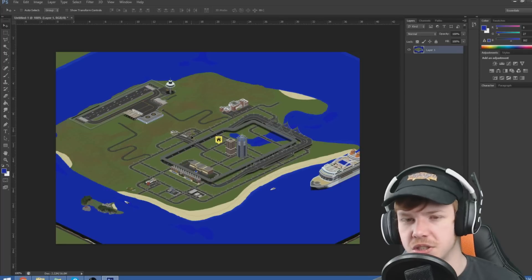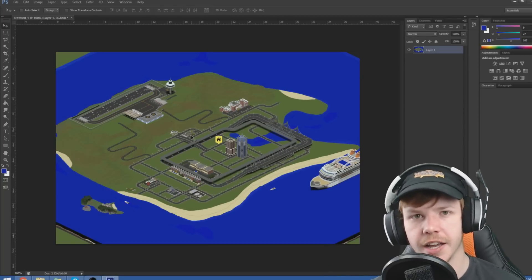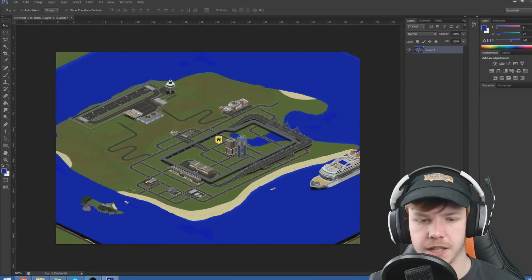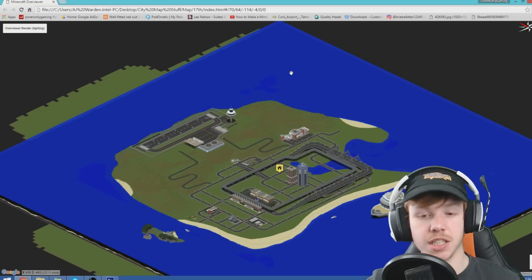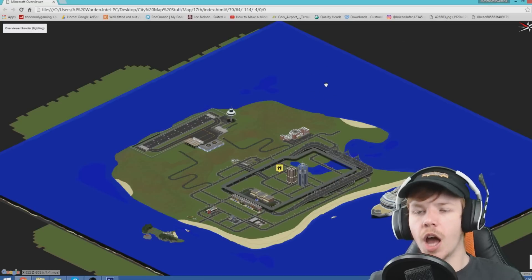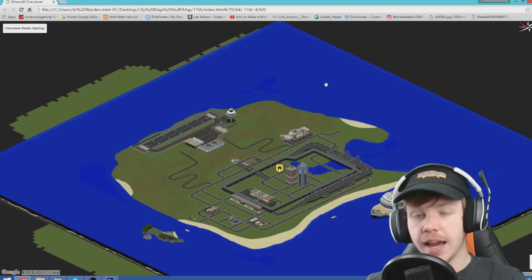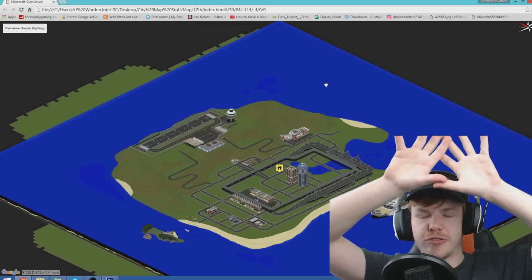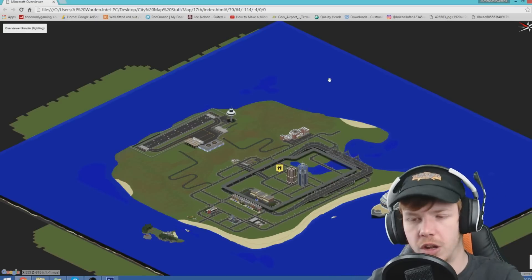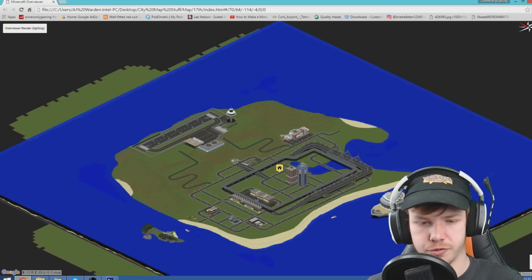So we're going to do something that you guys have always wanted - we're going to build an Alcatraz-style prison on its own separate island. I'm thinking about here - just a little bit off screen - a somewhat larger island, maybe four times bigger than this island over here. Only no bridge - only accessible by water or air, like helicopters and stuff. And then we just have the prison on there. Imagine prison walls, prison guard towers, and the court. It's going to look really cool. We might do it as its own series, like the island and like the cruise ship.